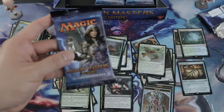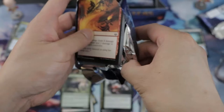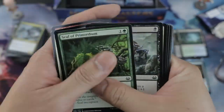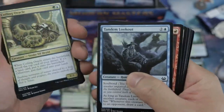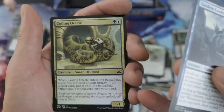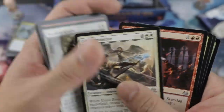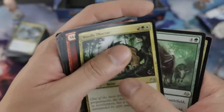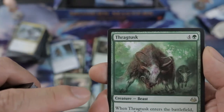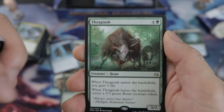Stoic Angel again — come on, give us a Tarmogoyf! Oracle gives you a free land but you won't always hit the lottery. Track Dusk — you know, it's really nice if you have this and Phantasmal Image it in draft. That's so funny.